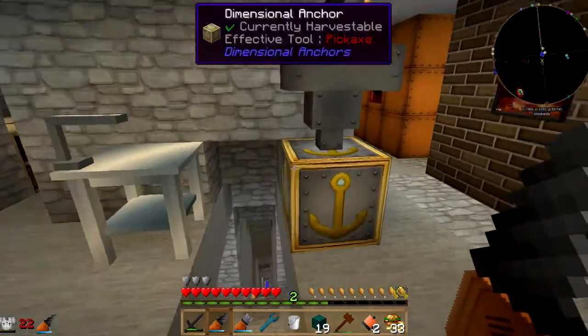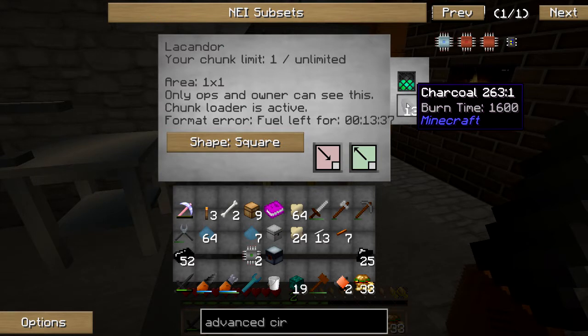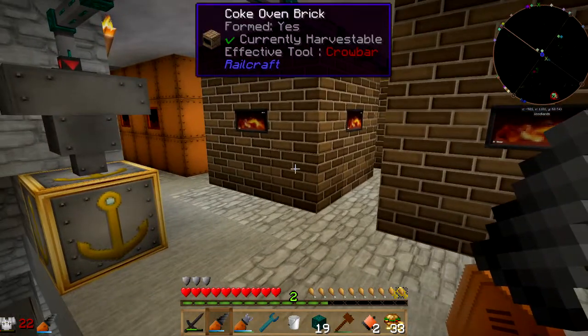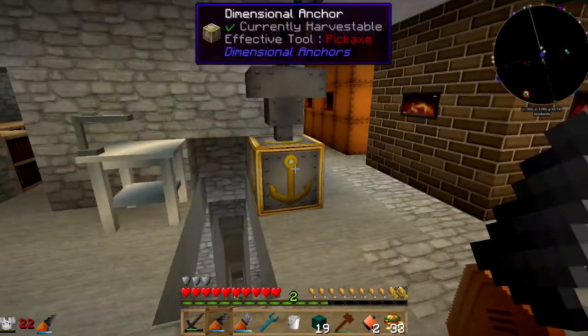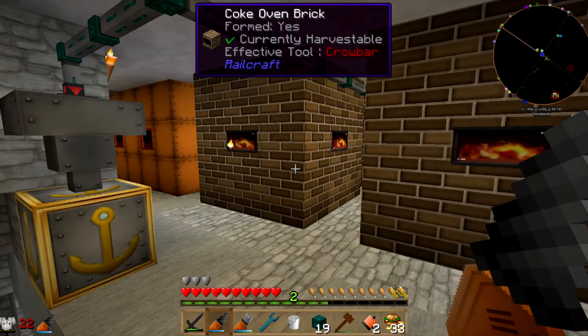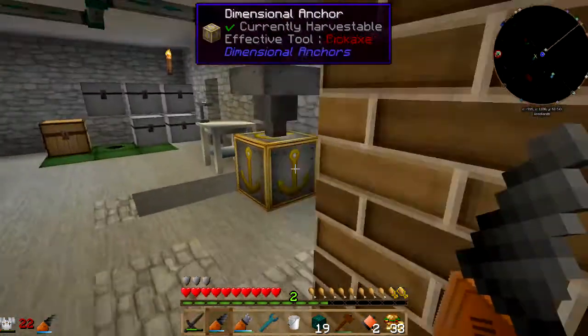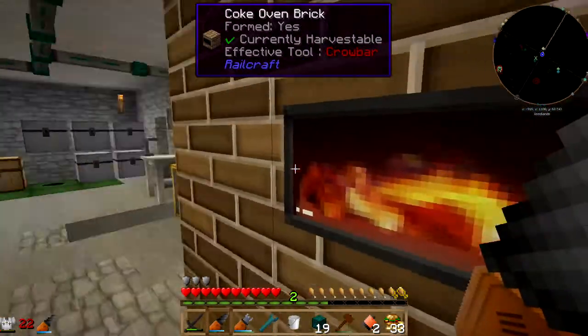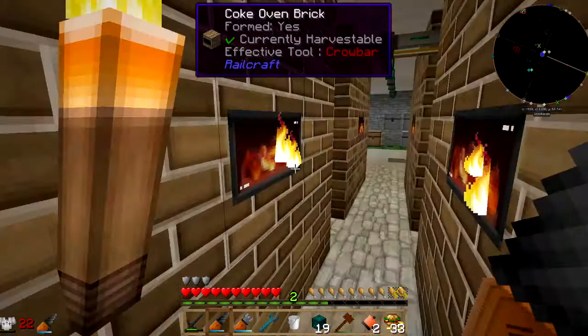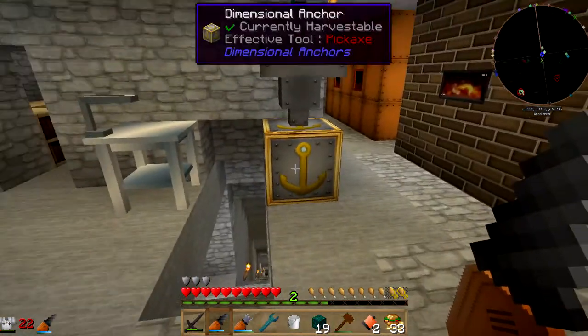Doing some math earlier and looking things up — it's 1,800 ticks to make charcoal, and that translates into 90 seconds. So every 90 seconds, one of these makes a charcoal. At one chunk, a one-by-one area, this is going to be one minute per charcoal. So if it takes a minute and a half to make a charcoal, and it takes one minute to burn a charcoal, then I need two of these running into this. So that's what I've done — these two back here are set up to produce charcoal for the chunk loader.